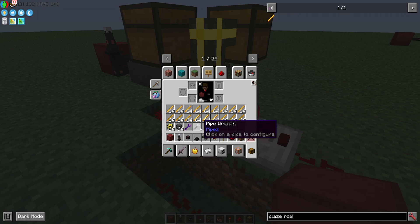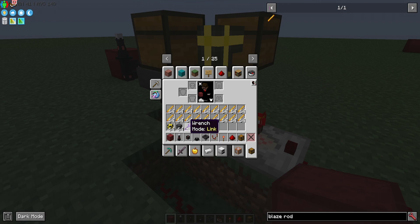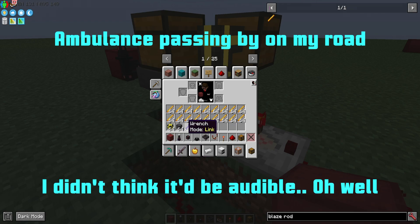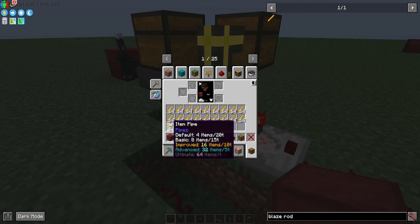If you want to automate taking items out of the energizing orb rather than just putting blaze rods in and manually taking out, you might need something like universal pipes or item pipes from the pipes mod. There's other mods you can use, I just find these simple and effective. You could also use a couple of wrenches — a wrench from the power mod and also a wrench from the pipes mod if you're using pipes.